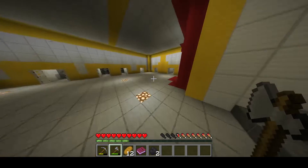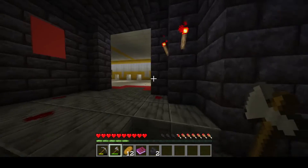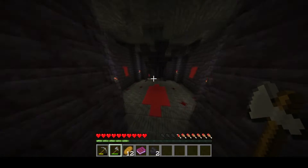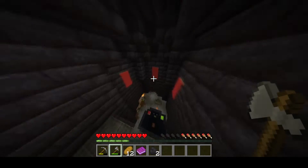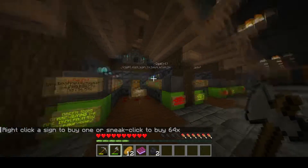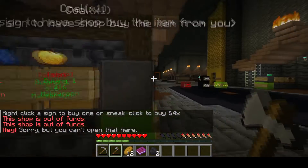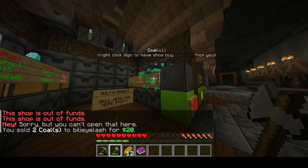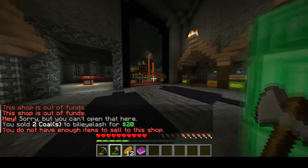If you run right across from the cells and right down this staircase, you will find this red area. If you continue, you will find a hole which leads to the player shops. Just find one that is buying the item you want to sell and simply right-click on it. You can also sneak and click again to sell 64 of an item.